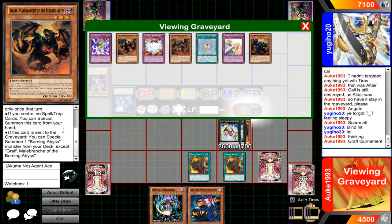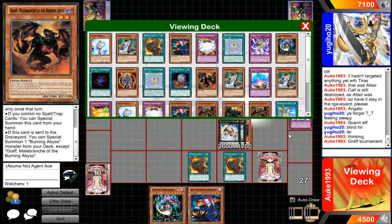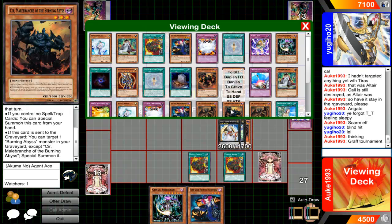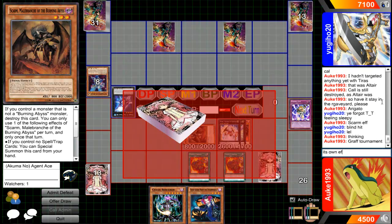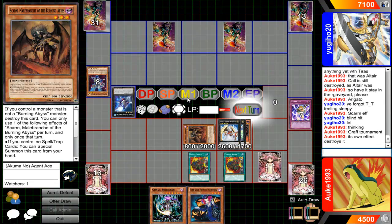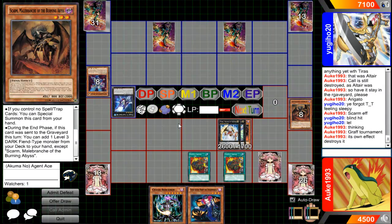Gruff then special summons a Burning Abyss from my deck. The thing is, that'll let it immediately get destroyed by its own effect, which allows me to get Supply Squad draw! Ha! I'm just going to go with this one. Special summons via its own effect — destroys itself. Boom. Supply Squad x2.